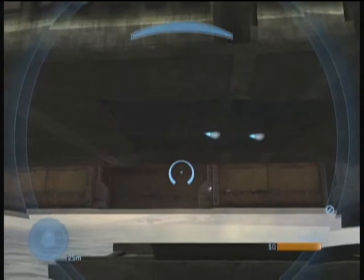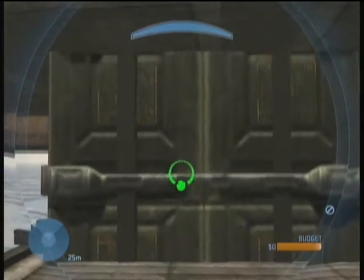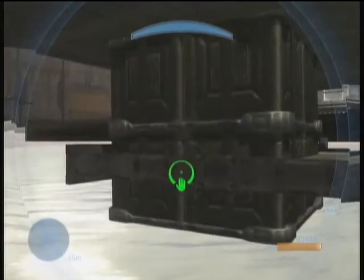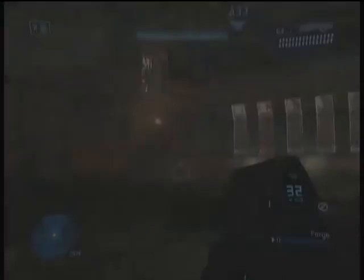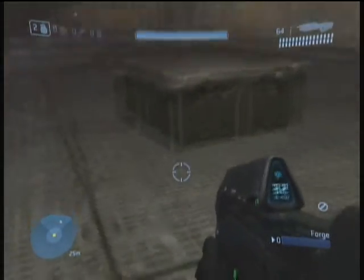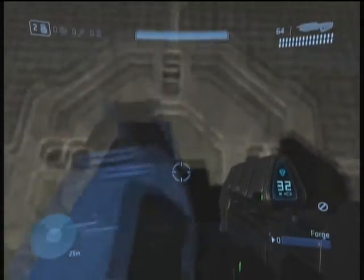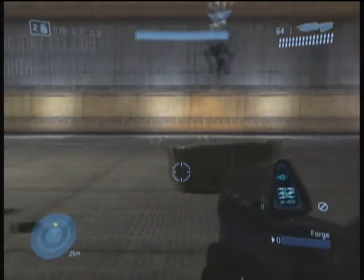So once it starts spazzing out, you need to move to the top. You can do this by just going back into human form and you'll move right to the top. And there you have it. Since the object is just going to keep spazzing out, you're going to want to save and quit so that doesn't happen. Once you restart the game, it should be fine.